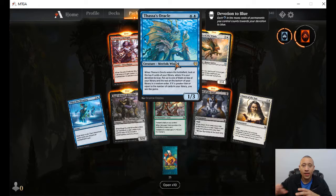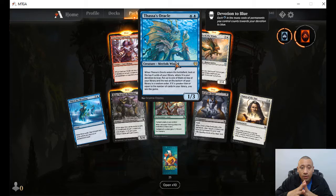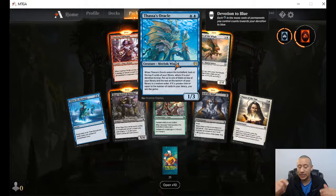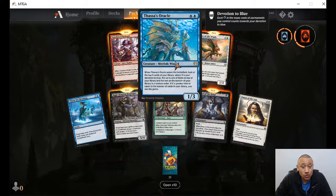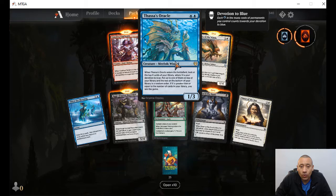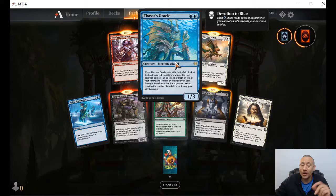What's our rare? Thassa's Oracle — when this enters the battlefield, look at the top X cards of your library where X is your devotion to blue. Put up to one of them on top of your library and the rest on the bottom in random order. If X is greater than or equal to the number of cards in your library, you win the game. So if you have a way to get your deck super low and you've got plenty of blue devotion, that's a pretty slick way to win the game. If you have five cards in your deck but your devotion to blue is six, you automatically win.